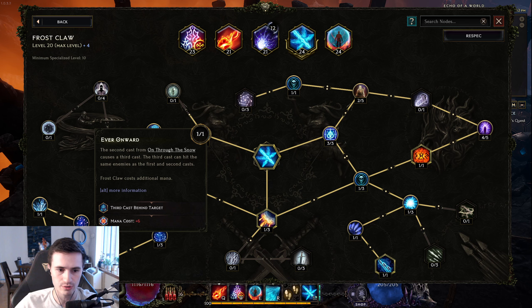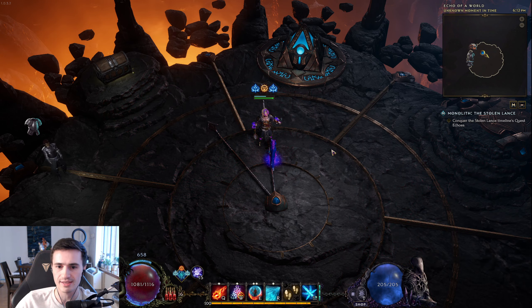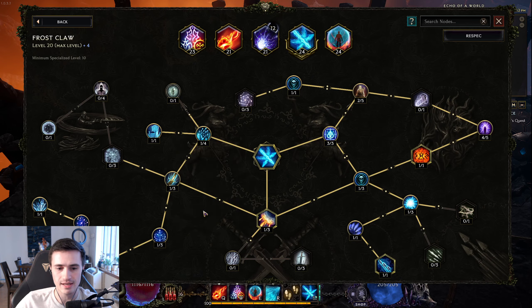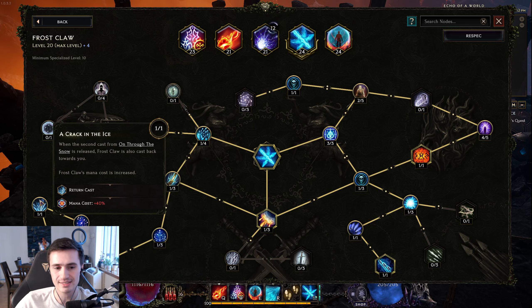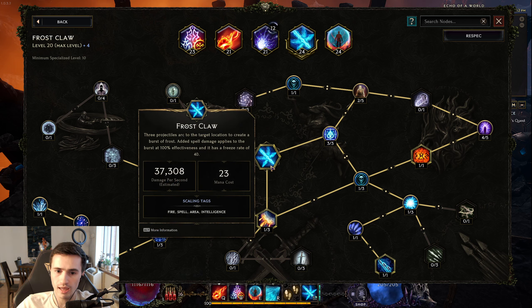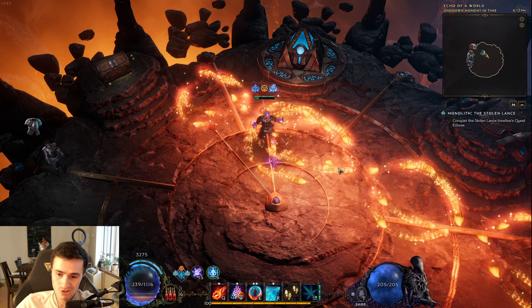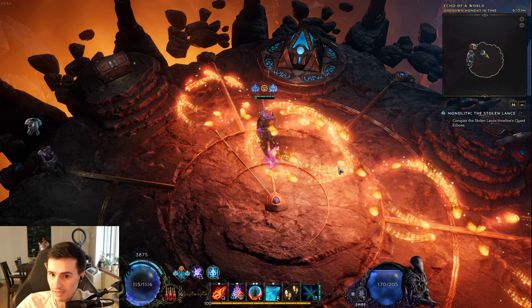Now with all of these extra nodes here — these 3 specifically that give us extra casts — every time I cast Frostclaw one time, you can see it casts a whole bunch of extra times. I believe it turns out to be 6 total casts, which means if I average 4 mana back on every cast, I am getting, on average, 24 mana back every time I cast Frostclaw. So as long as my Frostclaw mana cost is below 24, I can spam Frostclaw and pretty much never run out of mana, because I'm always, on average, gaining more mana than I'm losing.